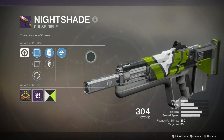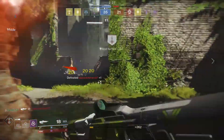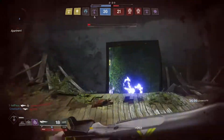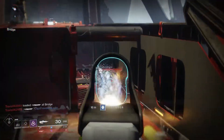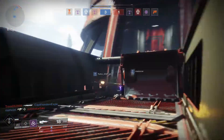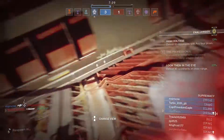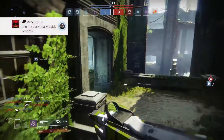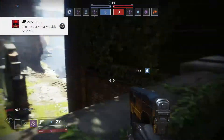That said, the Nightshade is still a very good option for anyone that is a fan of pulse rifles and looking to do some damage in PvP. It has a pretty decent rate of fire for a pulse, albeit a little less than Lincoln Green. Its perk set is designed for PvP — its intrinsic perk, Lightweight Frame, improves your handling and strafing, both great perks for PvP. What sets it apart from Lincoln Green is that it has better stability, range, and impact.